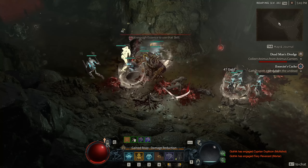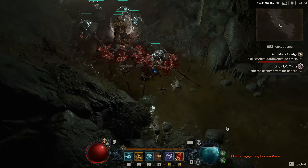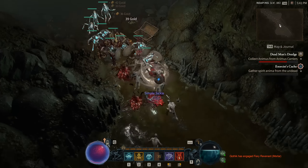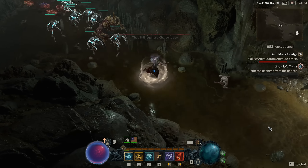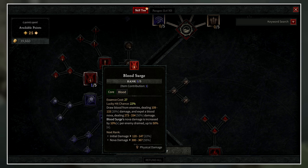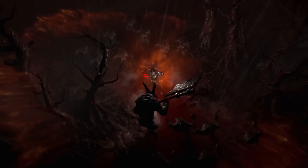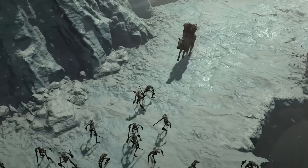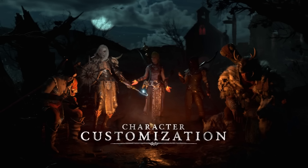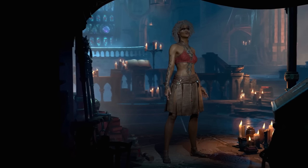Next up are core skills, which for most builds is where your primarily used and highest damage skill comes from. Core skills have much higher damage but have an essence cost, so mixing in basic skills is very important to keep regenerating essence. An example is Blood Surge, with an essence cost of 27 and a 22% lucky hit chance. You draw blood from enemies dealing damage, then expel a Blood Nova dealing a much larger amount of damage. Blood Surge's nova is increased by 10% per enemy drained, up to 50%. This is a big AOE skill that gets stronger with more enemies hit, and it was one of the main skills used in the public beta.